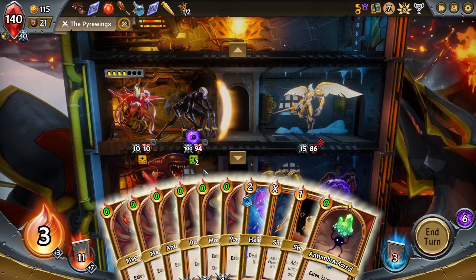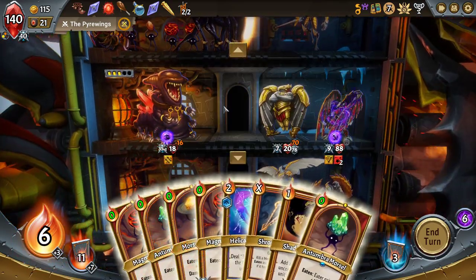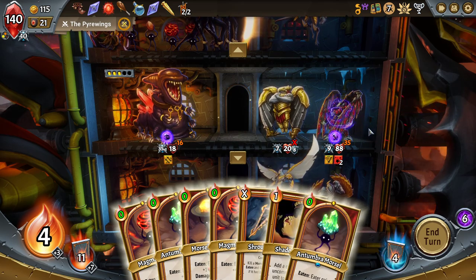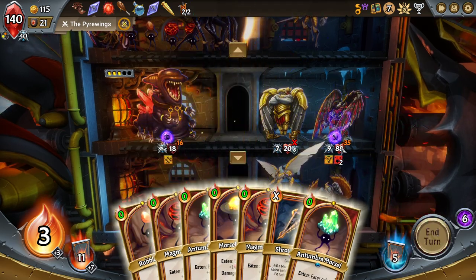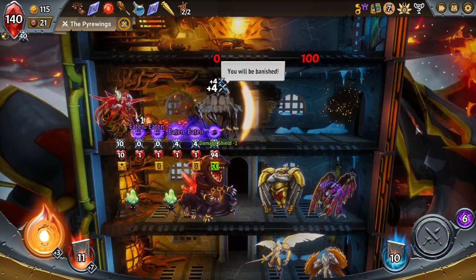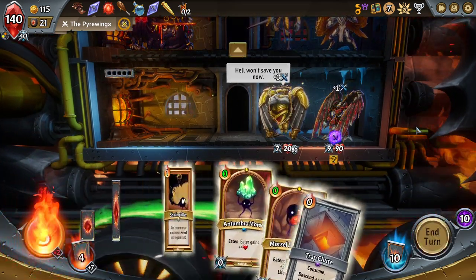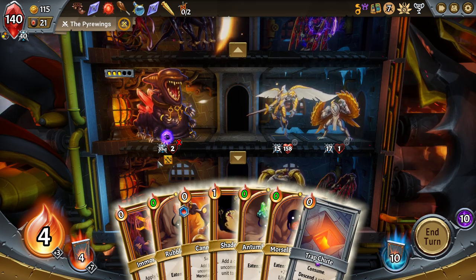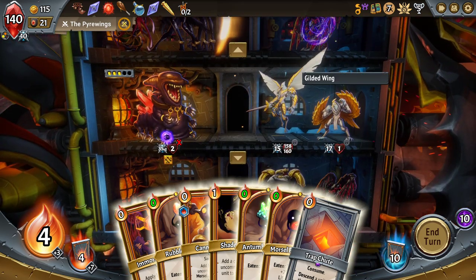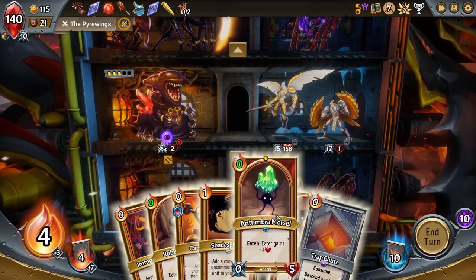Cannibalize you for some different options — more of the same, honestly. Get the extra energy next turn. 35 on the pyre wing. I'm going to get rid of the garbage units here actually so I don't draw back into them. I might just happily lose that floor to be honest — in fact, it doesn't look like I really have a choice about it at all. It's a good thing I'm happy about it. The choice would be descending the Gilded Wing, which is already a rough proposition because then this floor becomes ridiculous. No, I can't do anything like that.